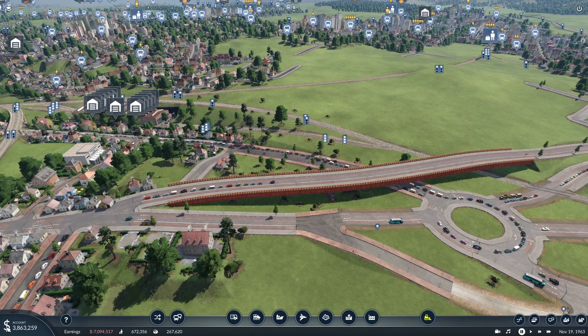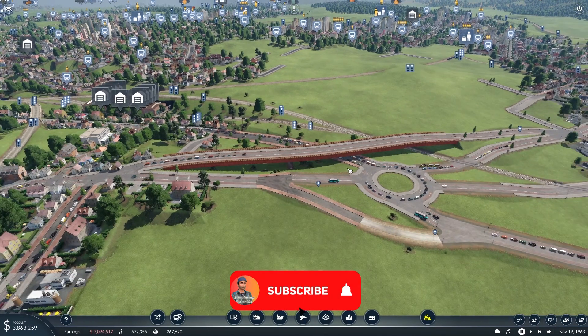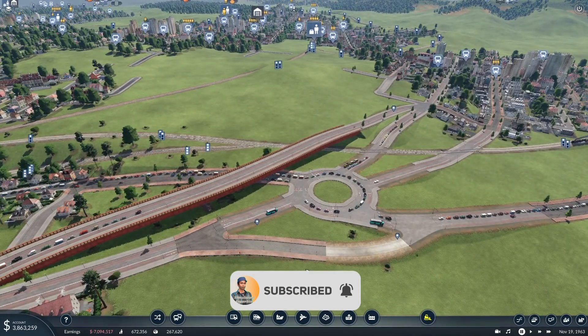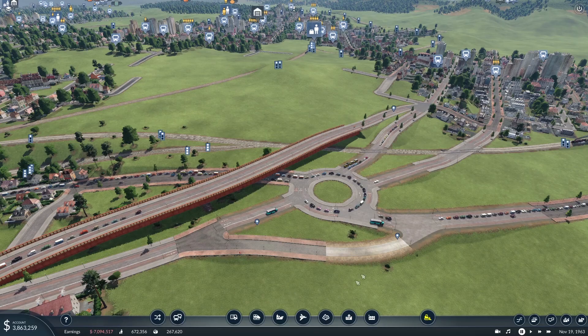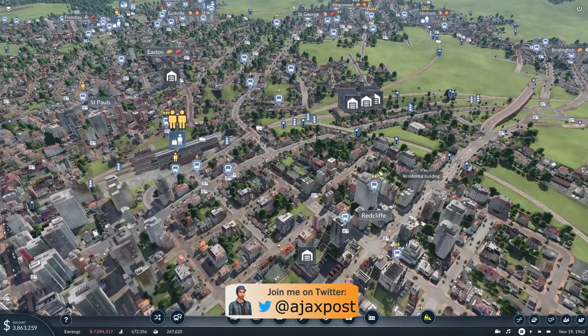I've got a mere four million, give or take, in the bank at the moment. I have taken out 70 million of my 100 million possible loan. And there's work I need to do. And we see here — this is something I spent some time in the previous episode trying to get right.